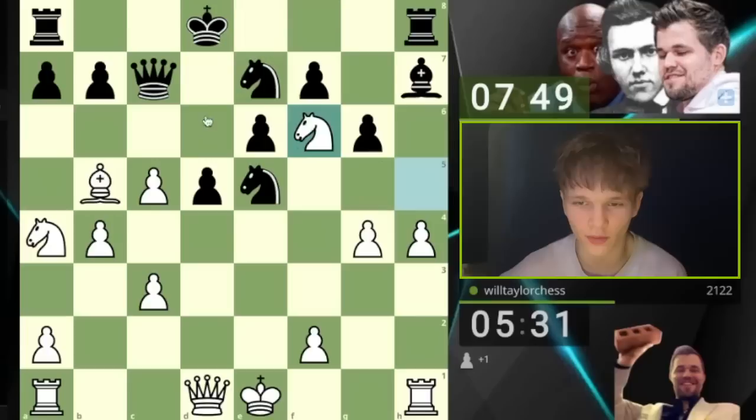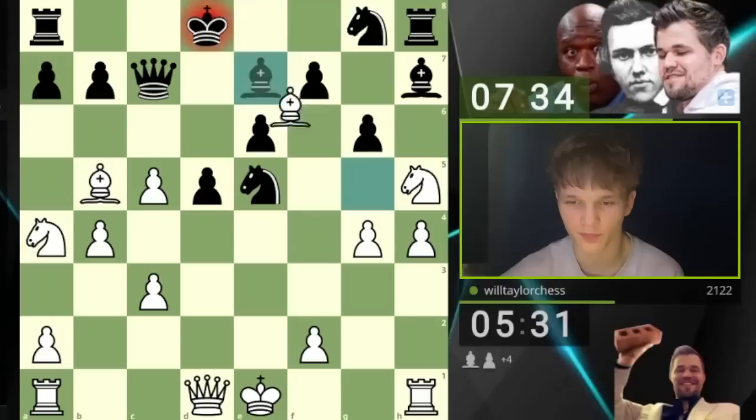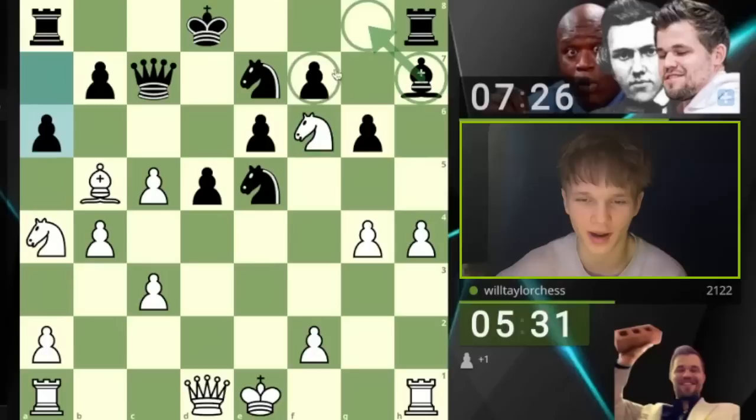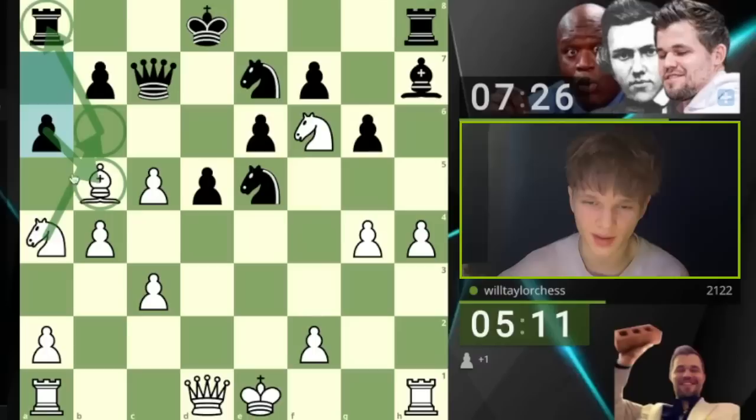I'm just waiting for the right moment to sacrifice the knight and break through here. That's almost certainly going to be a good idea. Also, this bishop is not having a good time at all. If you move a6, that doesn't strike me as very good, because yes, you kick the bishop, but maybe I just go in here. And my knights are some of the greatest pieces I've ever seen in my life. If I go here, you take this, I take here. Knight to b6 looks far too strong.